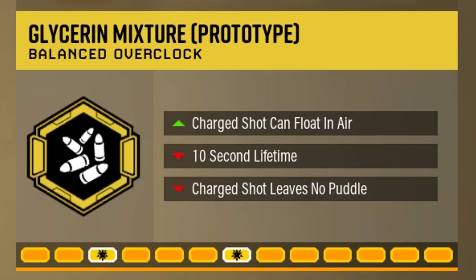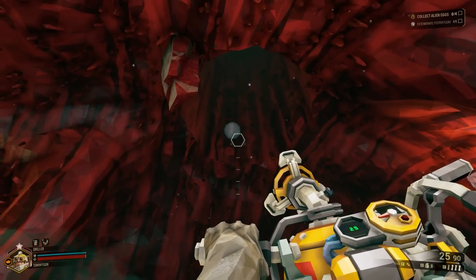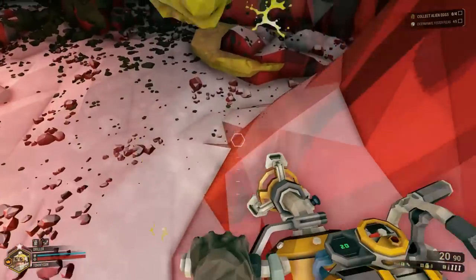Glycerine Mixture — this overclock completely changes the charge shot's functionality. When charged, it fires a textureless orb into the air which floats in place, kind of like a balloon. Once something collides with it, or too much time passes, it'll explode into goo.